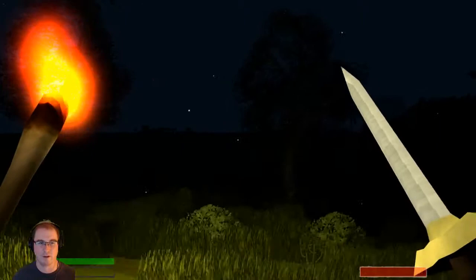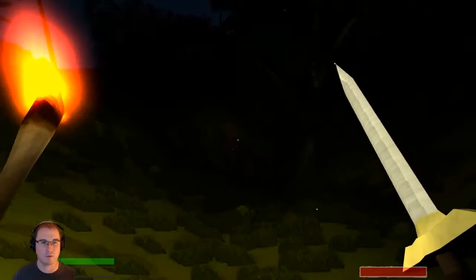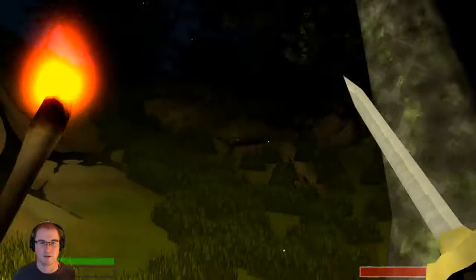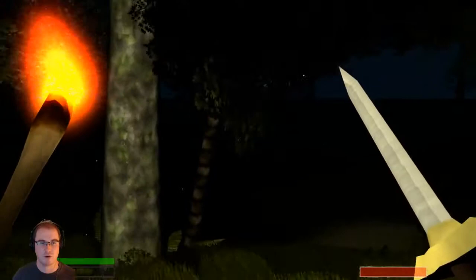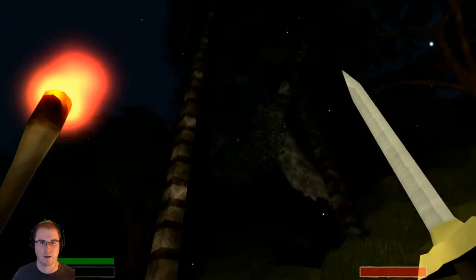There's also a moon rock that spawns at night. If I can find that I can apparently make a cool moon rock sword. All these little white dots — I keep thinking they're spider eyes. We're just exploring, looking for something to engage.